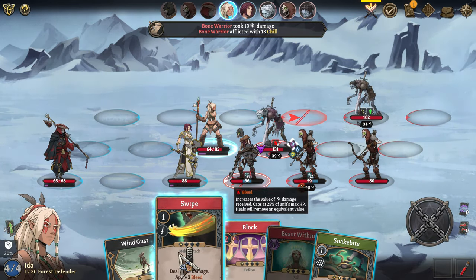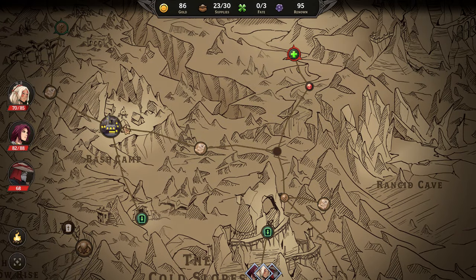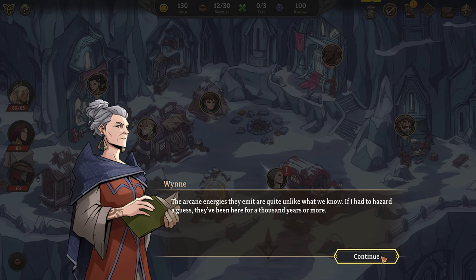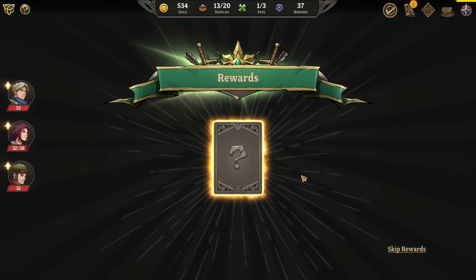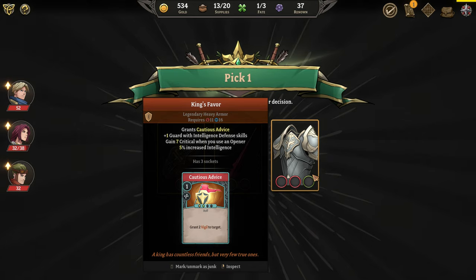The game just got a massive update, adding its third act to the campaign mode, taking you into the Fated Peaks, where you'll find new heroes, NPCs, quests, and other new gameplay elements. There are 40 new legendary items to seek out, runes that can be upgraded to higher tiers, and the AI has gotten an improvement overall as well.